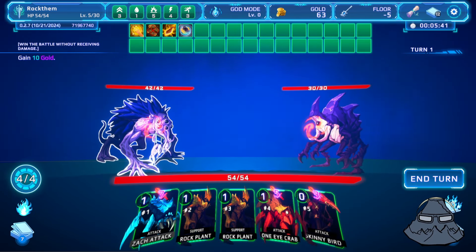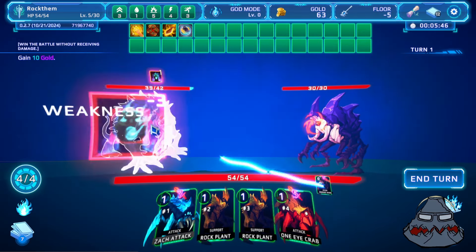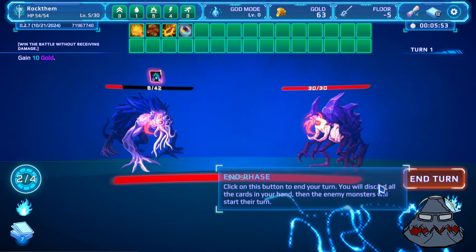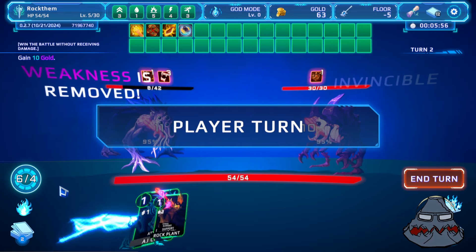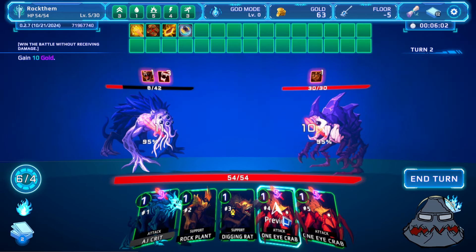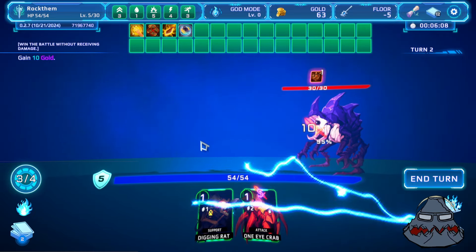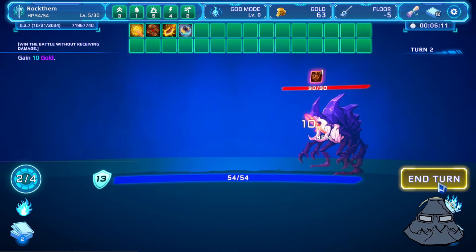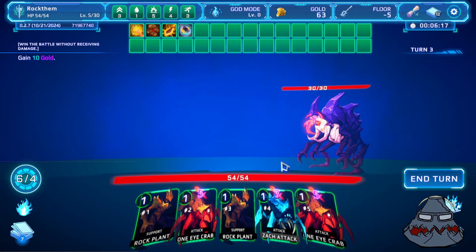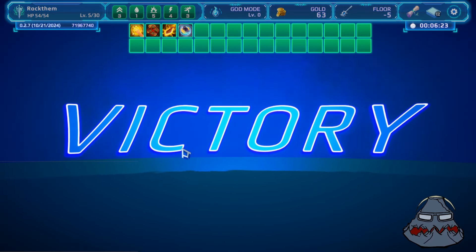We'll go for a monster fight here and test out the relic that keeps our energy. This guy goes into shielding and builds up a lot of damage over time, so let's kill him first. Our crits are nice — I keep my two energy, now I get another four, so we have six out of four, and we kill this guy in pretty nice fashion. I need to block here. I don't want to get hurt this time so I can get the extra 10 gold. We're doing really well.